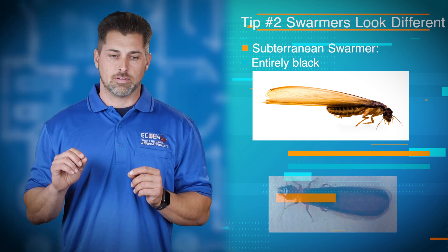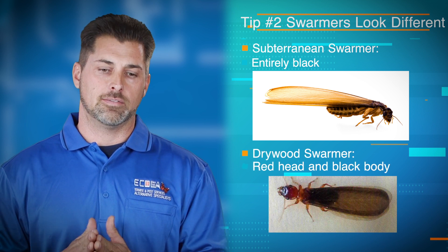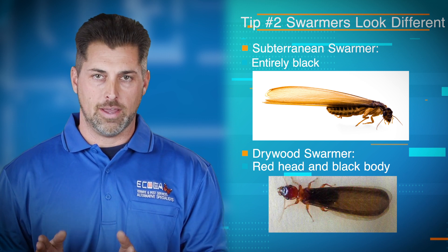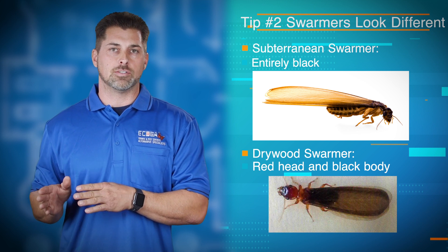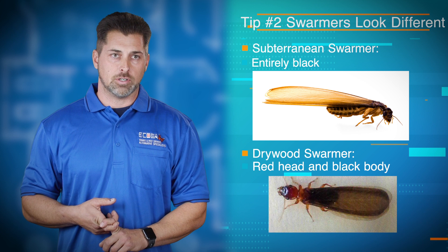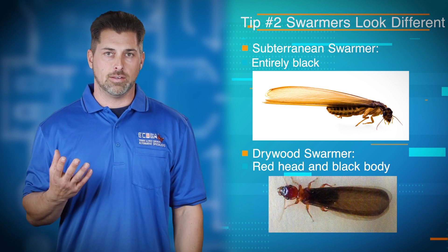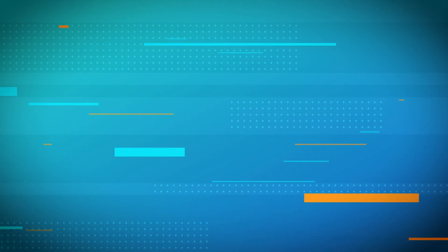What's unique about them is rather than an ant swarmer or an ant queen, which has different length wings, the termite swarmers — both the subterranean and the drywood — both have equal length wings. If you're trying to differentiate whether it's a drywood swarmer or a subterranean swarmer, the subterranean swarmers are going to be all black and a little bit smaller. The drywood swarmers are going to be mostly black with a red head, and that's also going to tell you more of what kind of treatment you're going to need.